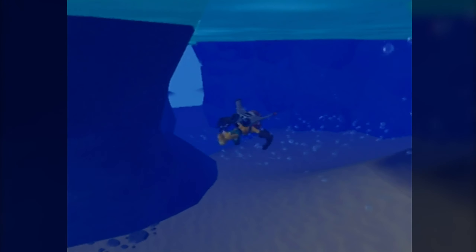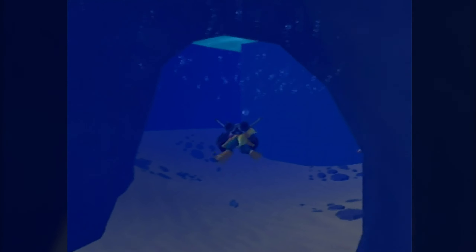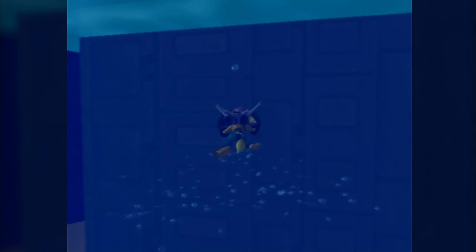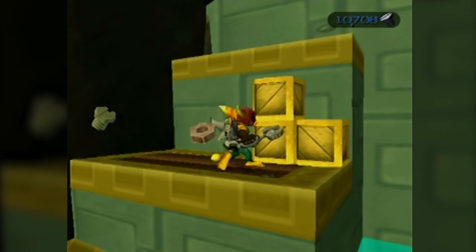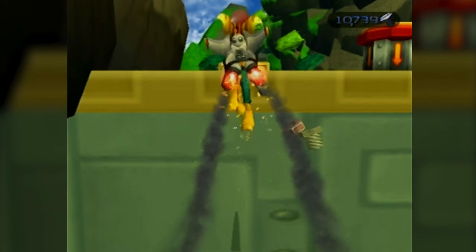We can actually just swim underwater now, no problem. It's under here. But yeah, we can just kind of explore the world now. So now that I'm forced to be underwater, I understand how this mechanic works. If you want to swim up, you just hold X. If you want to swim down, you hold Square. Yeah, this isn't that bad. Hopefully in the future this game will automatically equip the mask.